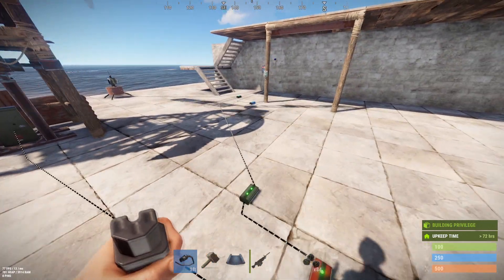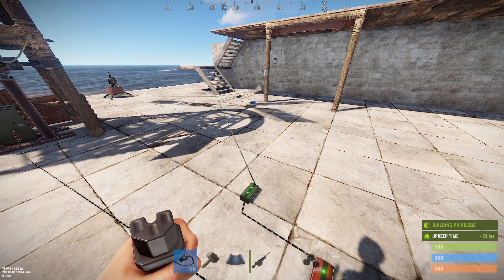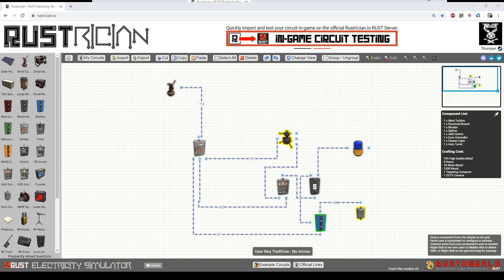Let me switch over to Rustrician and show you a quick diagram of how this works. Power coming in is kind of irrelevant, but we've got a turret that's powered, an AND switch that I'm running some power to — far more than it needs — and a blocker. Powering the turret should be self-explanatory: you need at least 11 units coming in so you have one left over for the no-ammo output. We have a bunch of power coming into the AND switch — how much you'll need will vary, but enough to power everything downstream.